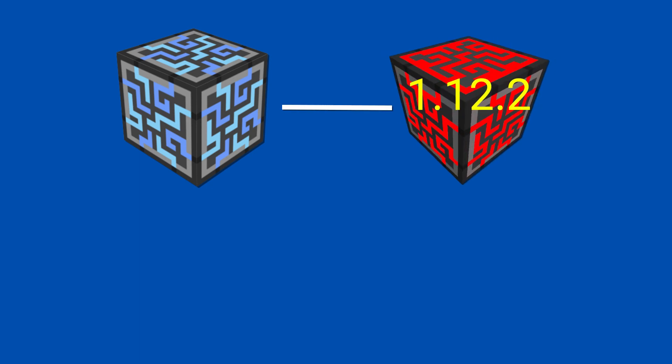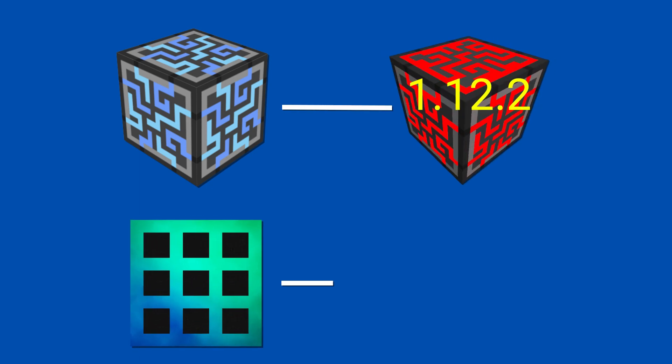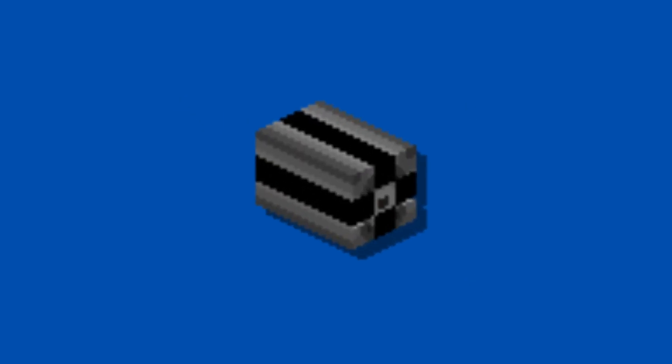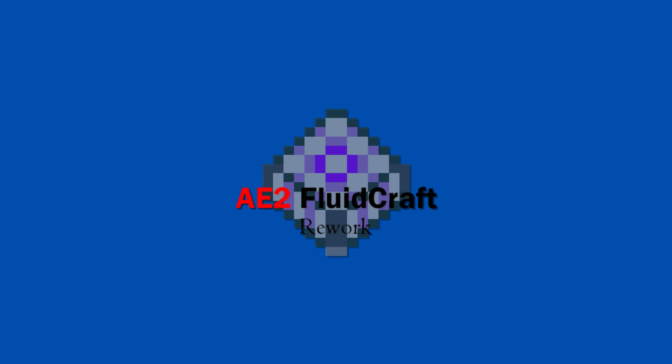I replaced AE2 with PA2, as well as replacing extended crafting with the tsunami factory fork. In addition, I also disabled AE2 channels. There have been suggestions to add AE2 fluid crafting to the pack, which I may host a vote on in the community tab on whether it should be added.